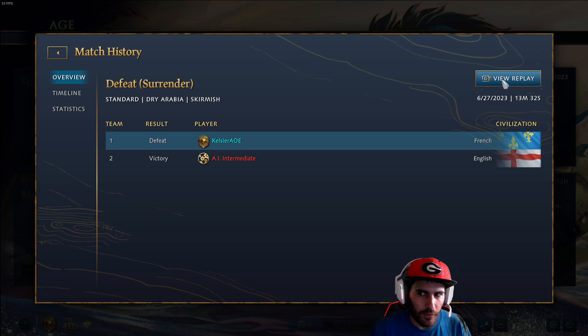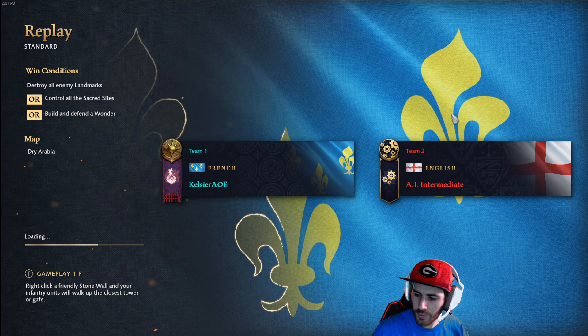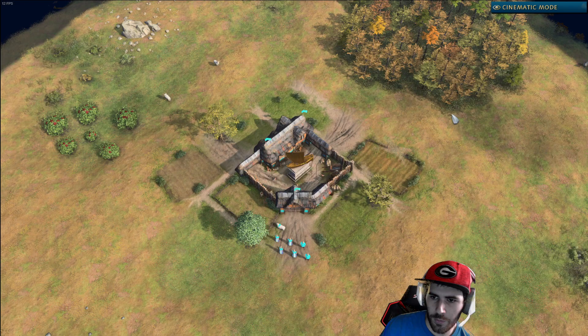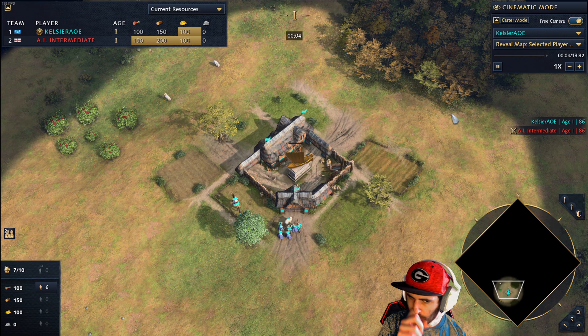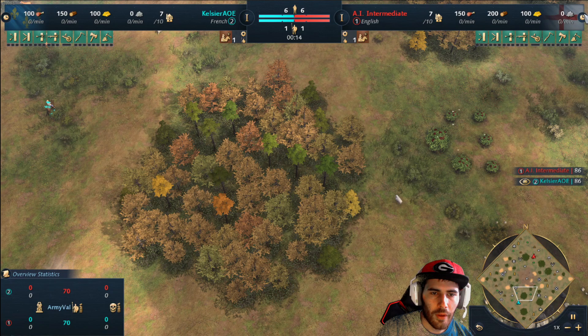Today I'm going to do a French guide for Season 5. I'm going to show you the opening for the build order, how to get to the point where you're dropping production buildings and you've got two town centers. From there I'll talk about the different matchups and what I do in each matchup, and I'll also cover the different maps for Season 5.